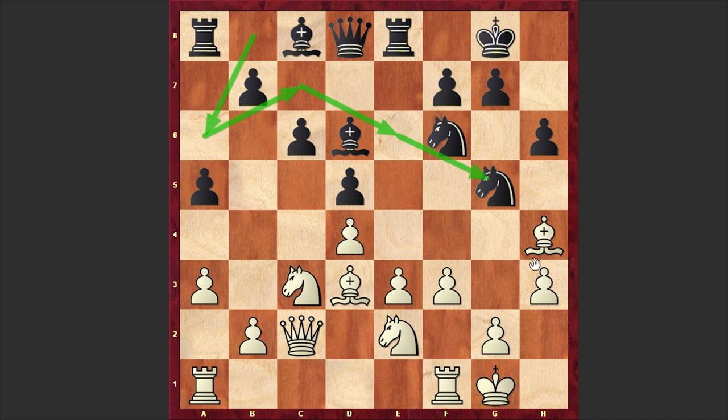White went for the standard e4 thrust — Maiseyenko had been preparing it all along. It looks very common to this exchange variation, as I mentioned, when white gets a kingside pawn majority and brings this idea to life. But it turns out that in this case going for e4 is a total mistake. Instead it was better to play f4, or Bxg5, or Bf2 — there are so many choices for white. The position is equal with chances for both sides, but in our game we have e4.